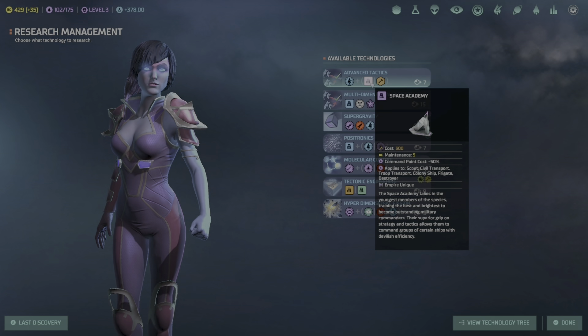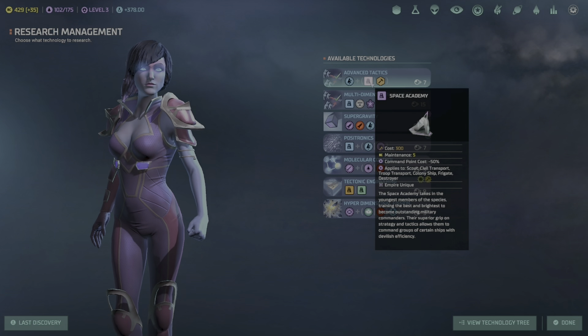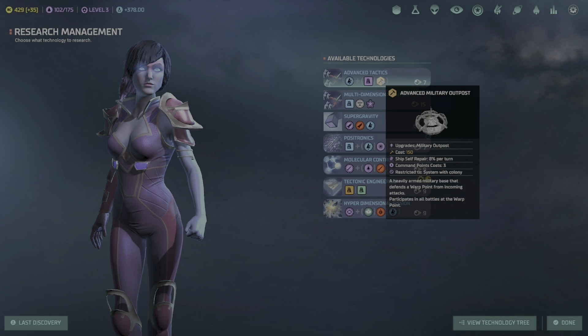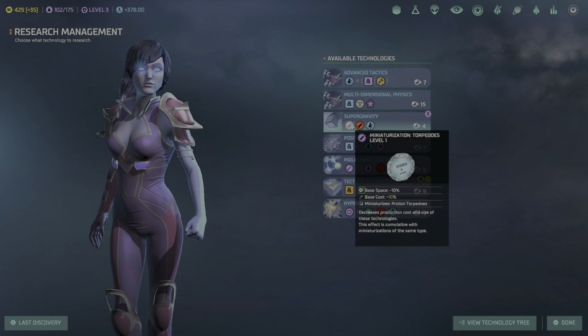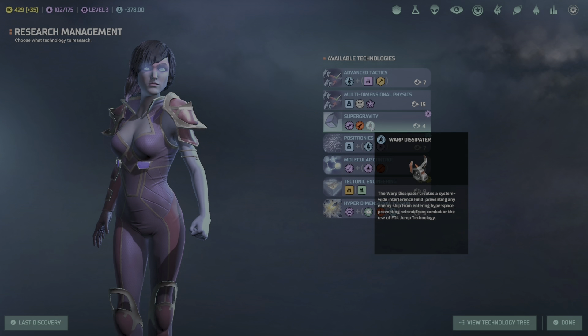Do we have point defense weapons? I think I might have forgot to put point defense weapons on — yes, we do have them. Reduce this slot by one then put it back up — there we go, 1,606 shields. Now for our next research pick.